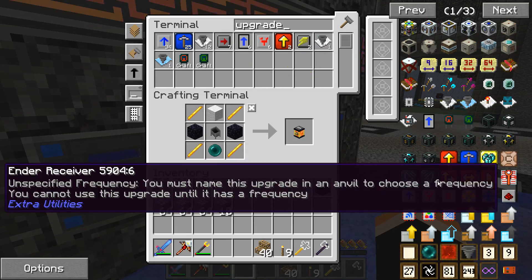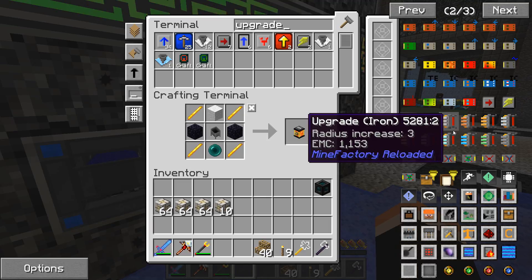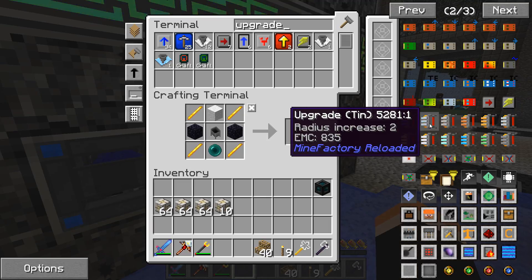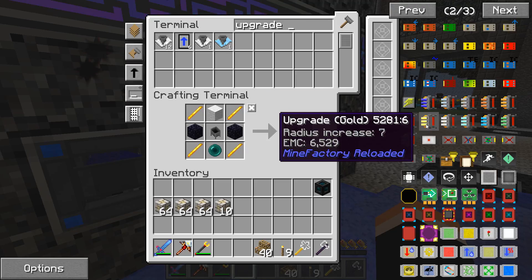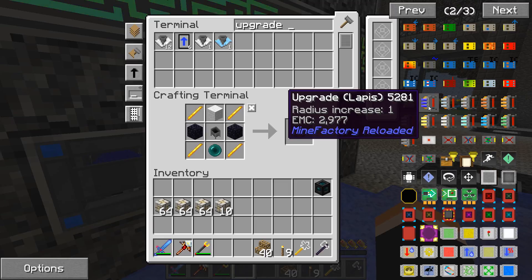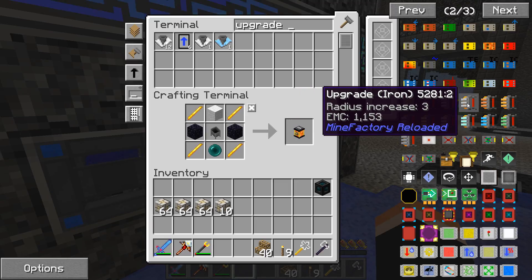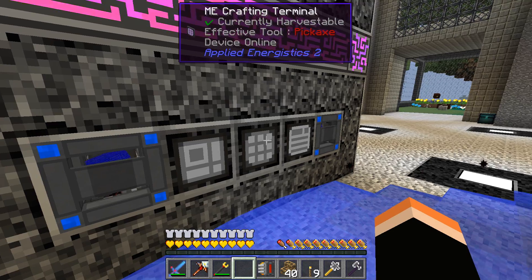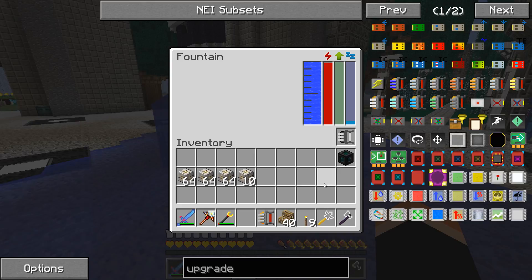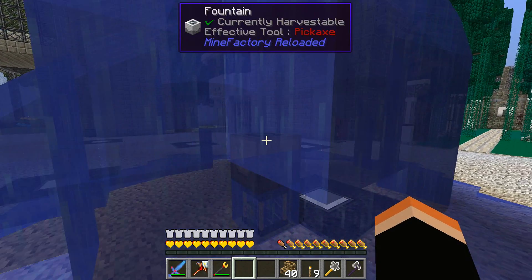Let's see if I can find it - I don't remember the exact name. It's just called 'upgrade' and then in parentheses. Radius increased by one - let's do this one with iron and see how far it'll go. Stick that in there and let's see.